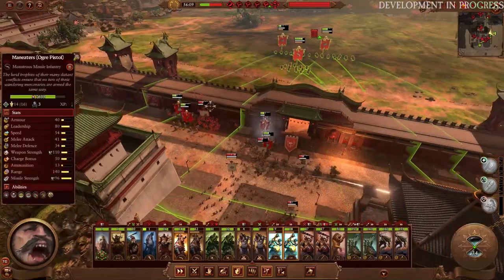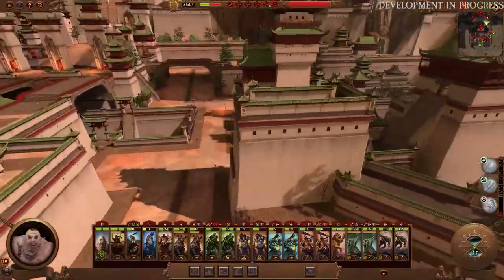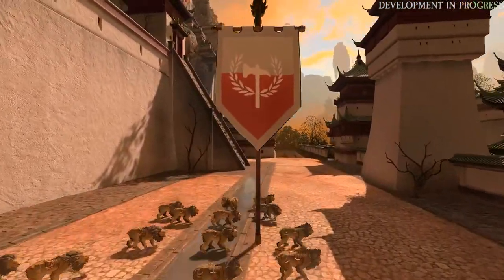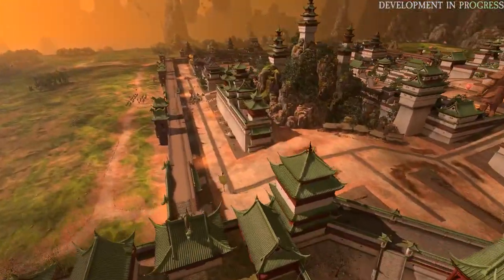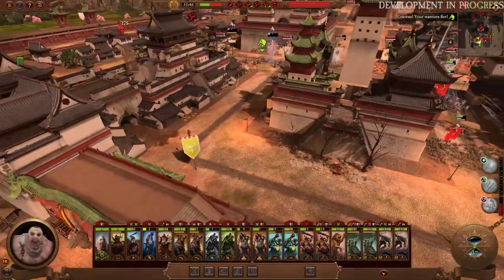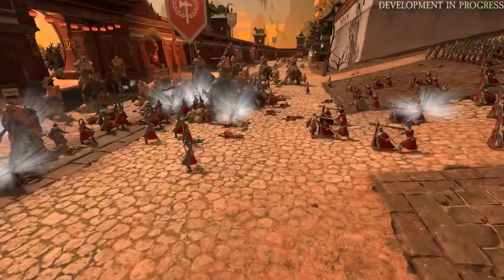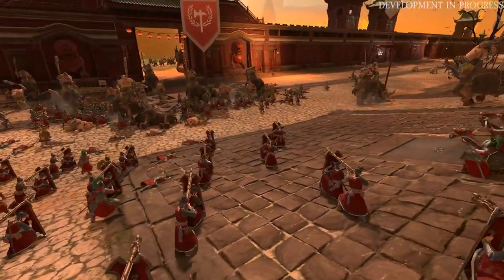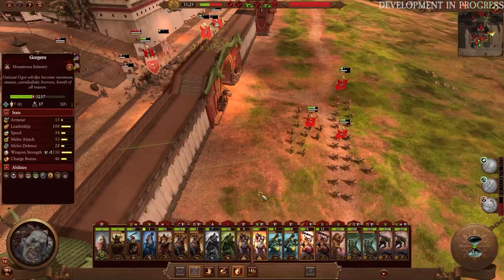Looks like our player here forgot to bring his cavalry in, probably because that fight was happening at the gate. Excuse the doggo in the background — she is just as excited as I am. Looks like we have some saber-toothed cats ready to do some damage, possibly sneak around and take a point uncontested. But the fighting in the streets is still intense. Notice Cathay is doing a pretty good job of keeping those choke points and managing where the Ogres are headed. I haven't seen a lot of towers, but they are making sure to keep their ranged guys pouring fire into the advancing Ogres.